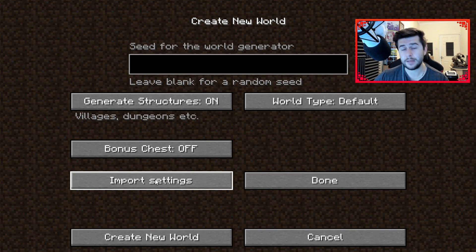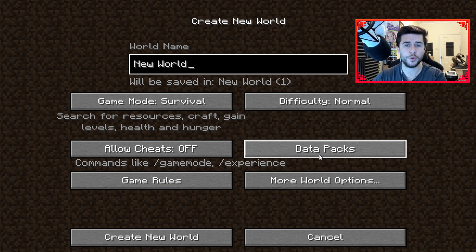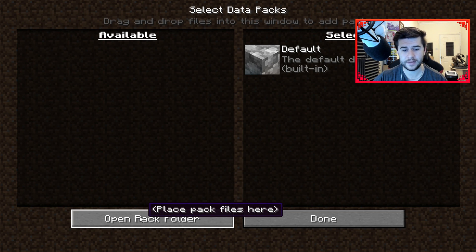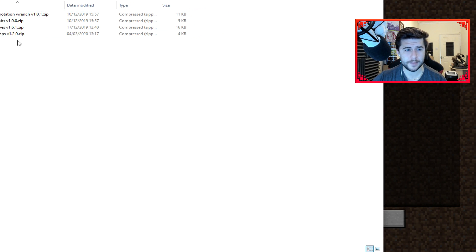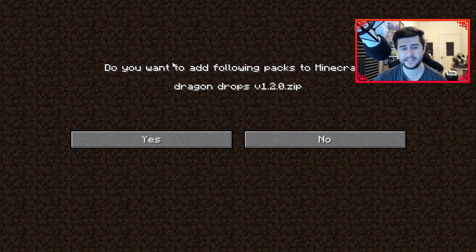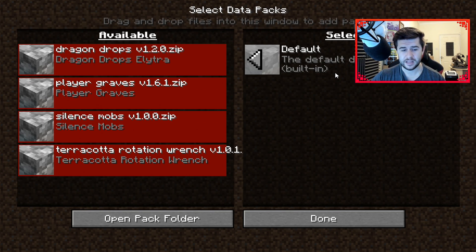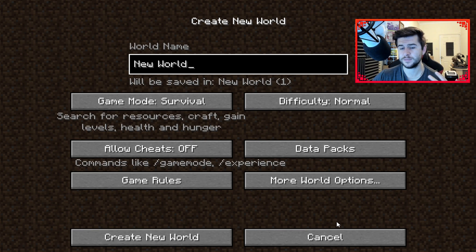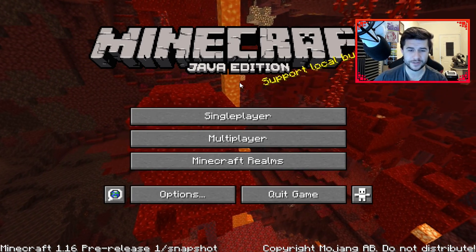Something else: the developers introduced Import Settings, making it a lot easier to import things into Minecraft via the game rather than searching for specific files. They've also added the ability to literally drag and drop data packs into your game. With the Data Packs button, I can open the folder, grab a pack, slide it across, and drop it in. It asks 'Do you want to add the following packs?' and you just say yes. You can then enable them for a specific world before creating it.